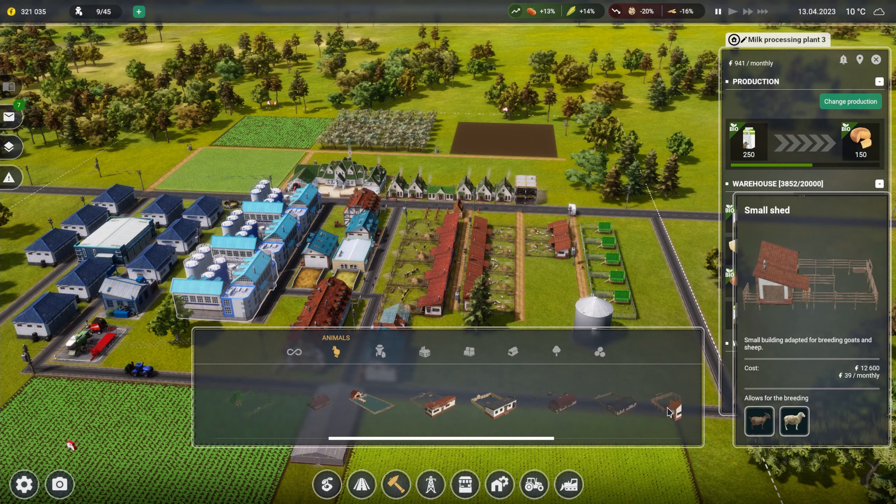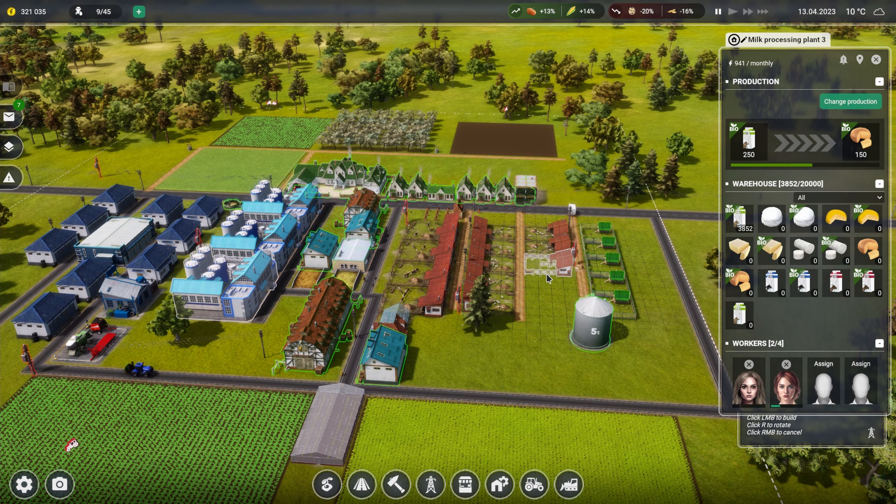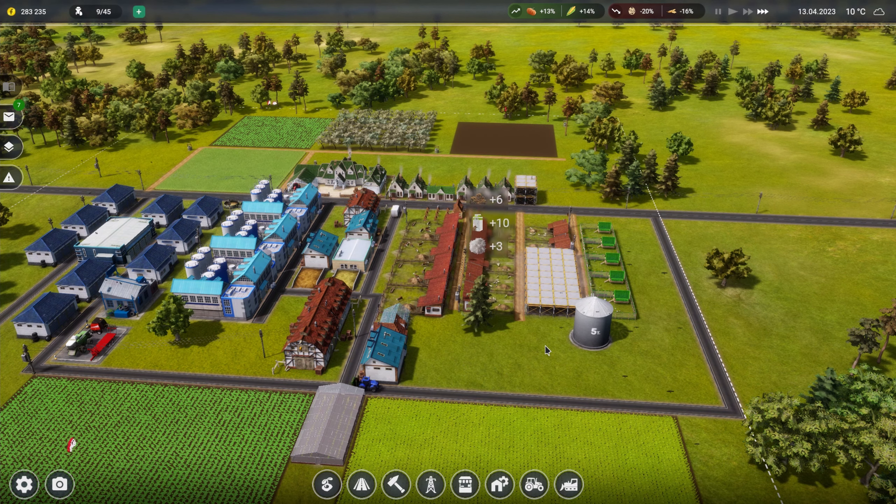It's a small shed for breeding goats and sheep. I'm going to add two more - let's finish off this area with three sheds total. So that's the sheep area finished. We'll wait for the house to go down and then hire three more people to work the sheep.